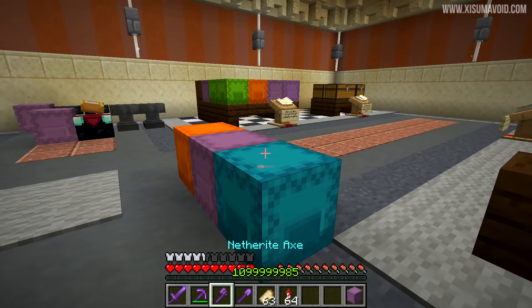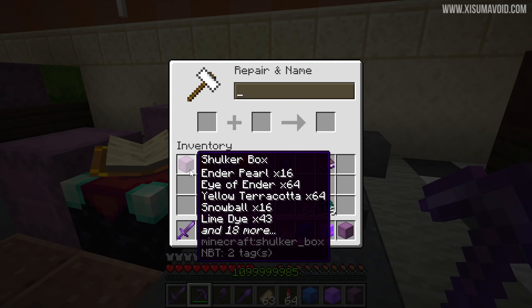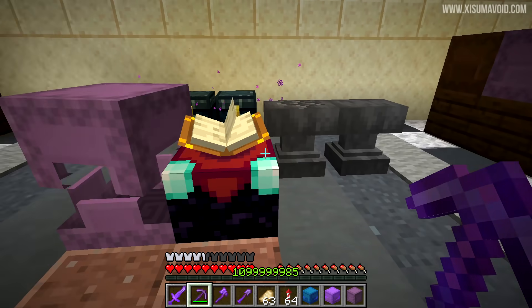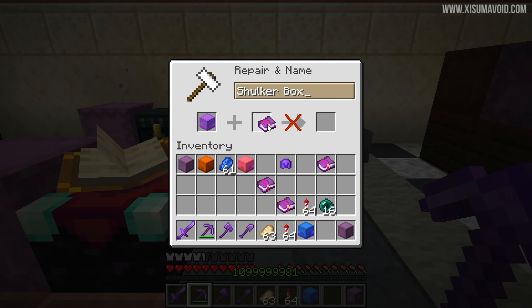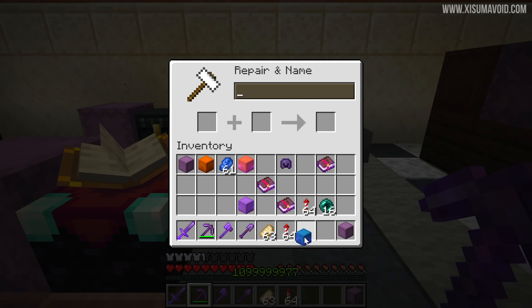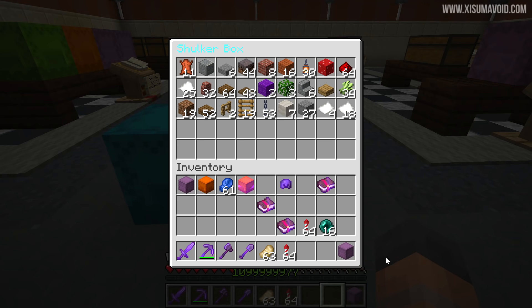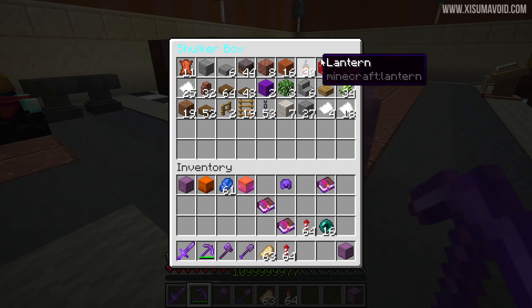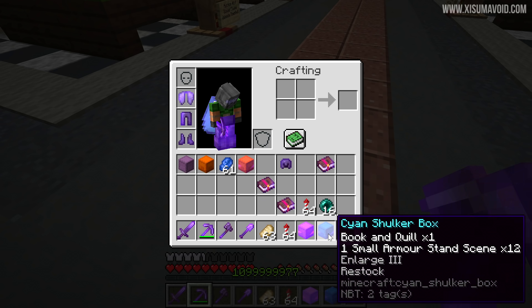Now these enchantments are compatible with two others, though those two other enchantments are mutually exclusive with each other. We have Vacuum — which apparently I spelled incorrectly — and Restock. Let's grab the one with Enlarge 2 and put Vacuum on it. You can see it's compatible. If I try and mix that one with Restock it's not working, but individually they apply fine. I've yet to find any bugs so far apart from the one in the enchanting screen. These shulker boxes have enchantments but we have no way of knowing that when they're placed on the ground — maybe they should have little markers on the side to tell you what enchantment they have, because you need to know which one is your vacuum and which is your restock.